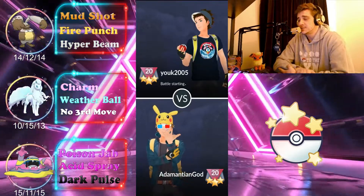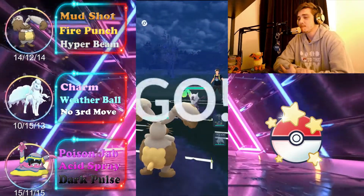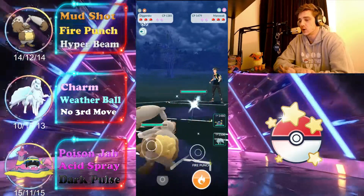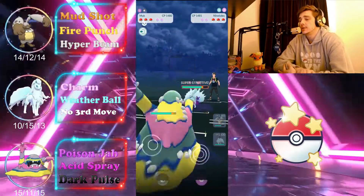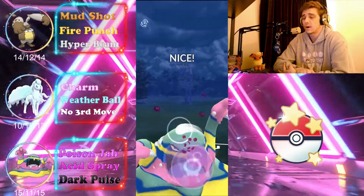I didn't get this team set up until maybe two days ago, and since then I've barely lost a match — it's ridiculous. A great lead in the start; we're resisting literally everything that Alolan Marowak can throw, so we charge up a ton of energy. As the opponent locks into their Alolan Ninetales, we swap into our hard counter and try to Acid Spray and farm them all the way down.